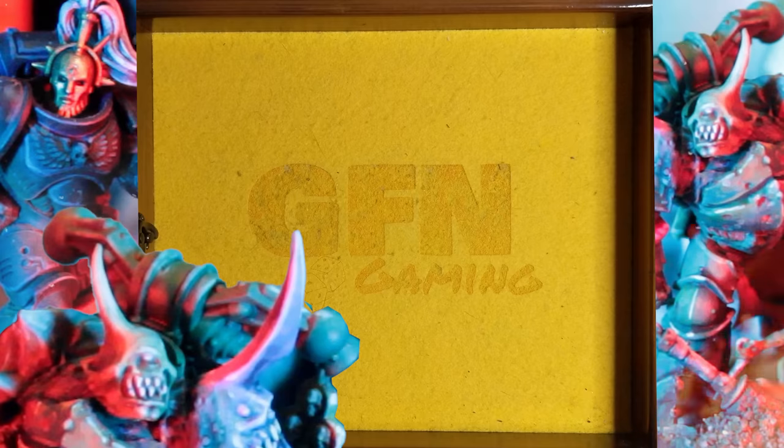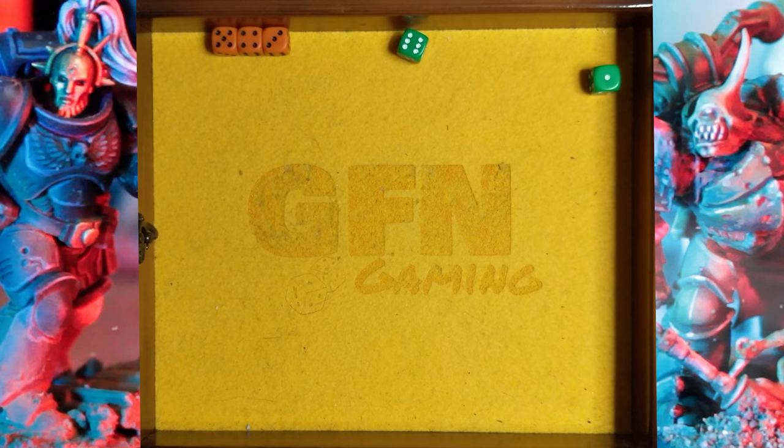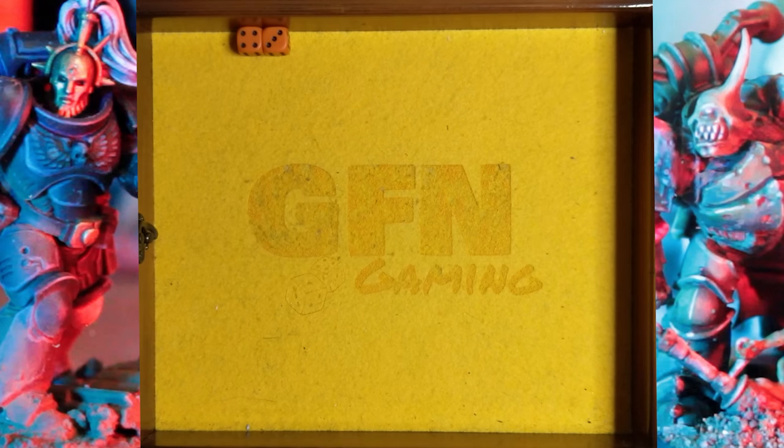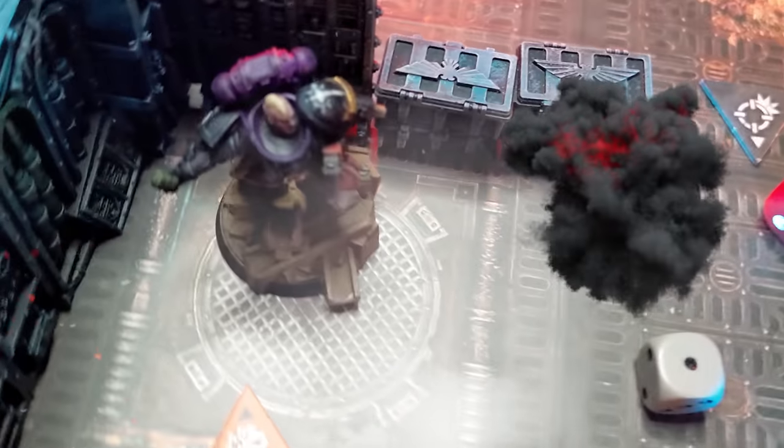It seems like curtains for the anointed as the grenadier activates and throws a crack grenade. Four attacks hitting on threes ends up as three hits. AP one so only two defense dice. Gets one crit save which brings it down to two hits and with mutagenic flesh that's six wounds in total - obviously he's dead. It's a shame, I think I've been just too aggressive pushing some characters too far up the field and they just got countered.